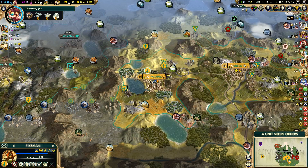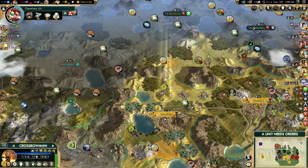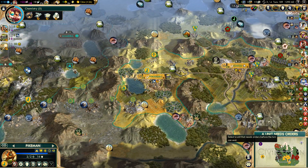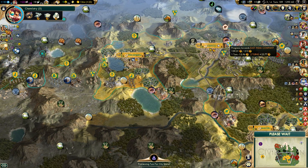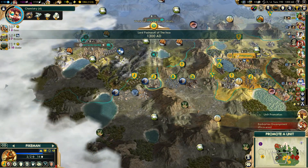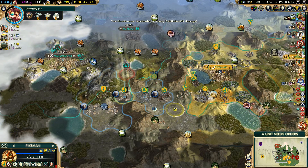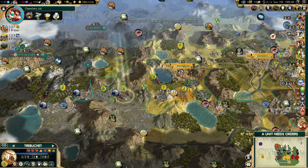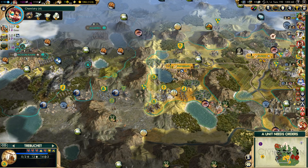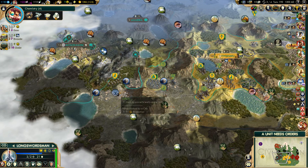The golden age is over. Let's get this guy over here. Stay here and heal. You take care of business down south. Pikemen can move out. We're getting the East India Trading Company in two turns, which will be pretty nice for our economy. Let's get Barrage 3 for this unit. Four turns until we upgrade the trebuchets, and then hopefully take Machu Picchu.